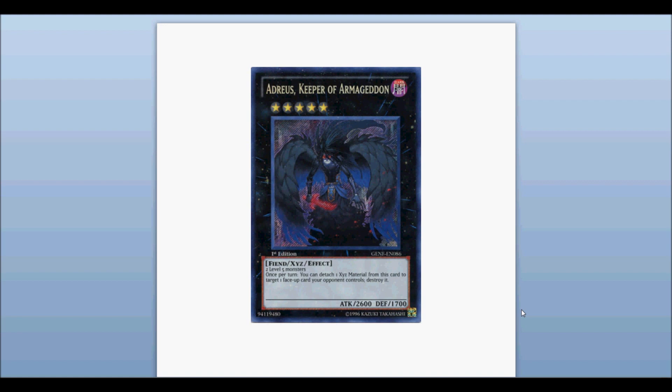Audreia's Keeper of Armageddon — pretty cool card. A rank 5 monster, the first TCG exclusive XE monster that we received. It's dark fiend, requires two level 5 monsters to bring out, 2,600 attack and 1,700 defense.